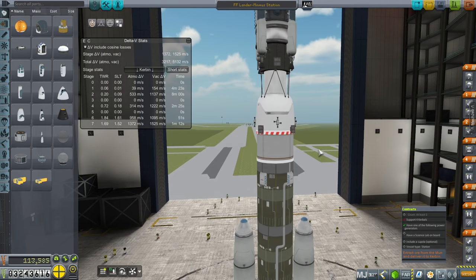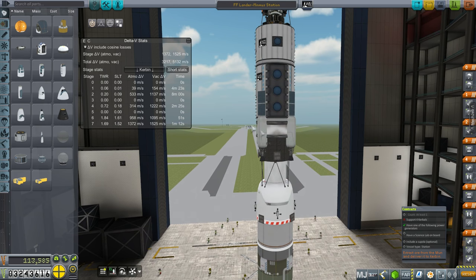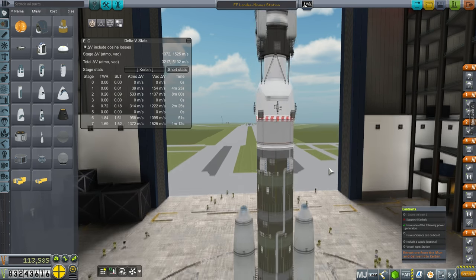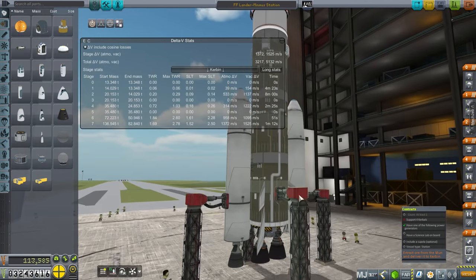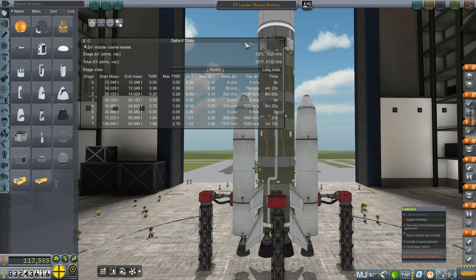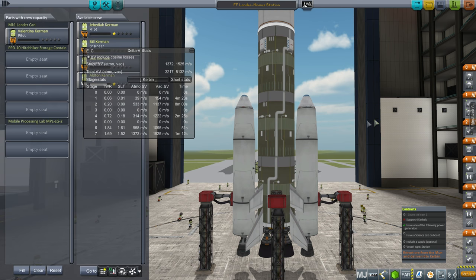The Poodle stage will probably get us a little bit beyond orbit and start us off on our way to Minmus, and then we'll finish off the trip to Minmus using the station's own fuel, and again to orbit around Minmus using the station's own fuel. That's my hope. The thrust-to-weight ratios are high — 1.52 here — and it just stays high all the way through. I put fins on in a good-faith attempt to work on the aerodynamics. We are going to send Valentina on this.